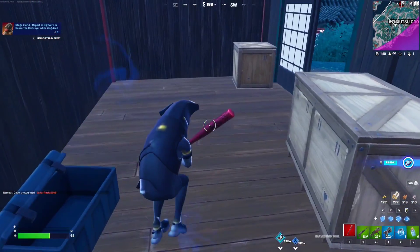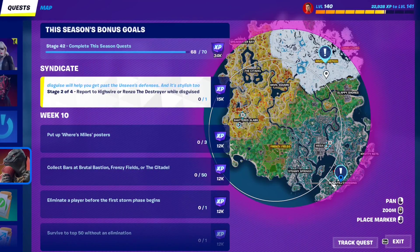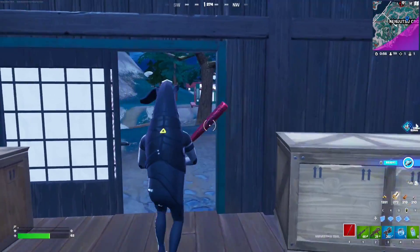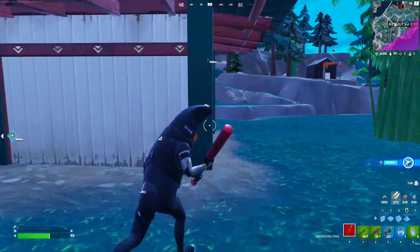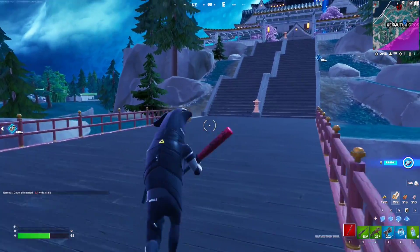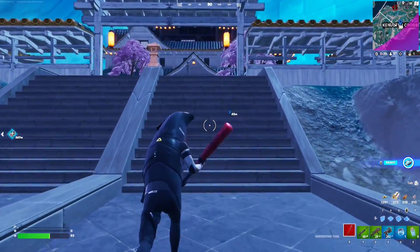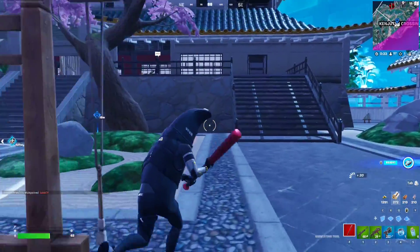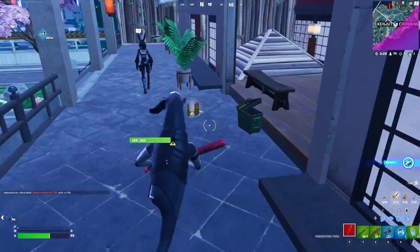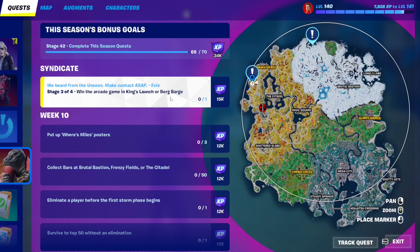There we go. Now we need to report to Highwire or Renzo the Destroyer while disguised. Highwire was here and Renzo is over here, so let's go report to Highwire. We are actually wearing this disguise skin, which looks really nice. We're just going to go back over here to Highwire — there she is, scouting around the Kenjutsu Crossing area — and we're just going to talk to her and report. There we go, beautiful.